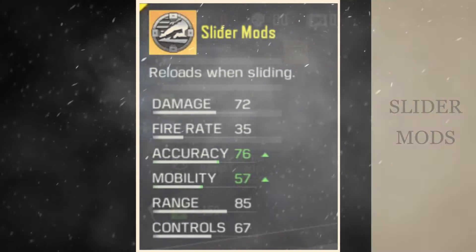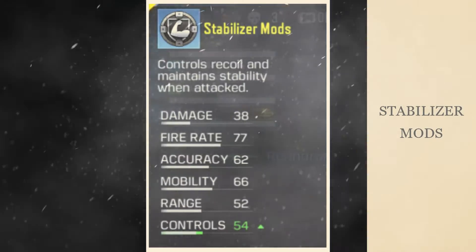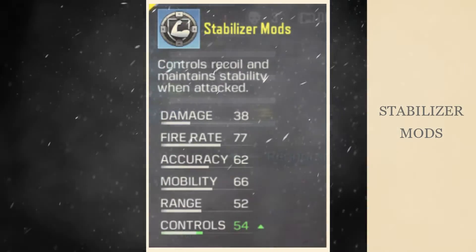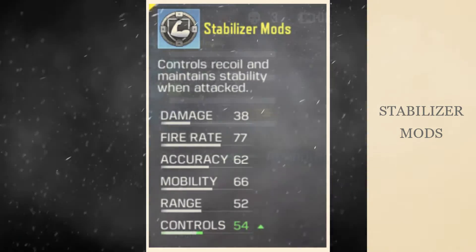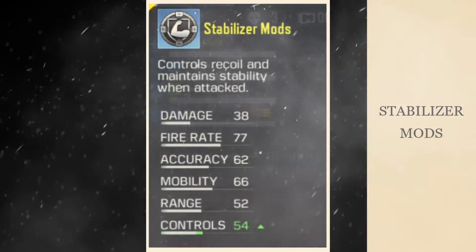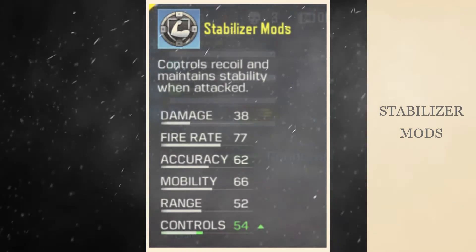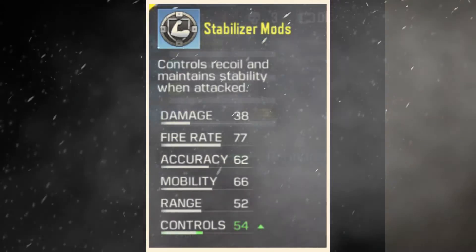The last mod available in BR is the Stabilizer mod. It controls the recoil of your weapon and reduces weapon flinch when attached. Usually when you are getting shot, your aim bounces — this mod will reduce it and help you maintain a stable aim while taking fire.